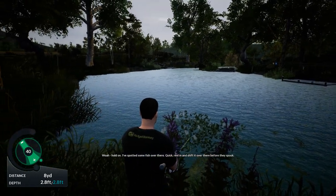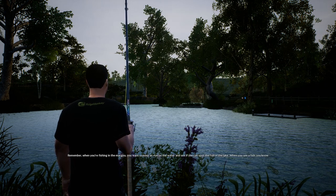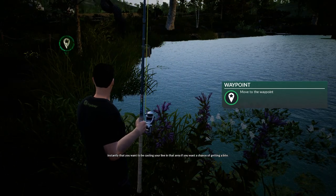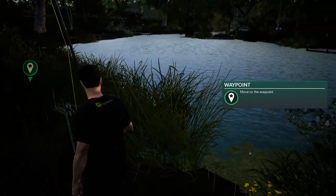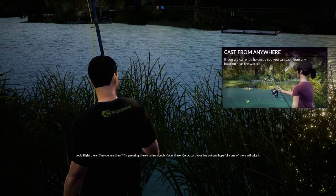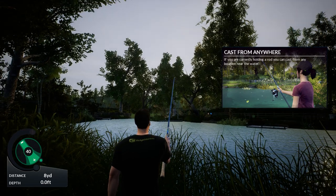Hold on, I've spotted some fish over there — quick, reel in and shift it over there before they spook! Remember when you're fishing in the margins you want to keep an eye on the water and see if you can spot the fish. When you see a fish you know instantly that you want to be casting your line in that area. Look right there — can you see them? I'm guessing there's a few doubles over there. Quick, cast your line out and hopefully one of them will take it. That was a little far.